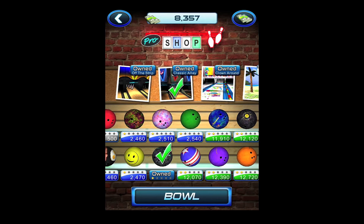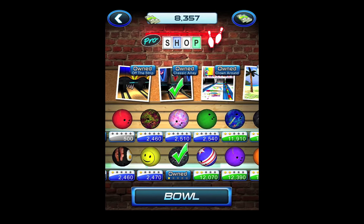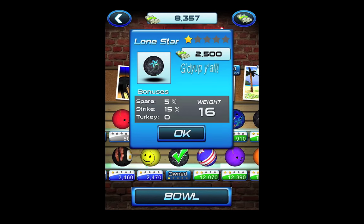We're going to go with Classic Alley and stick with the ball I have right here — this is the Lone Star ball: 15% bonus strike, 5% bonus spare, no bonus for the turkey, and 16 pounds.